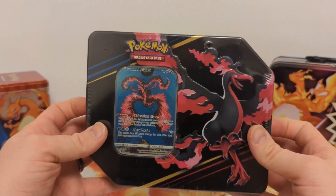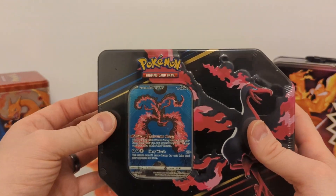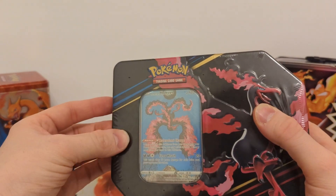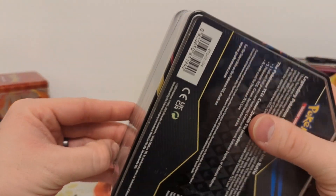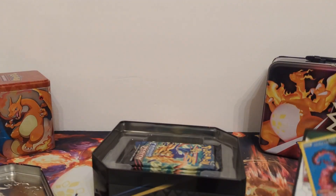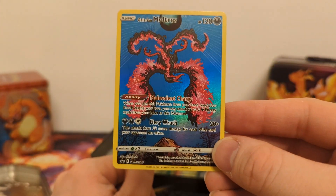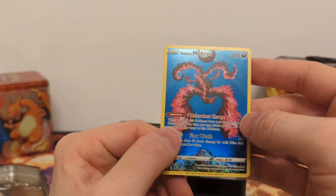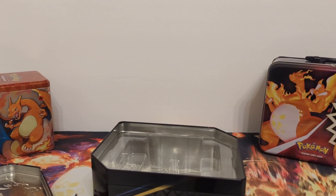Finally, we have the Moltres tin, which is my favorite of the three from the Kanto versions — Fire, Vantage Charizard, so I'm going to like Moltres. Let's get this open and see what we can get. This one also has pretty good centering and good cut quality. It's a fun-looking card. Like all the others, another five packs — let's see what the fates brings.